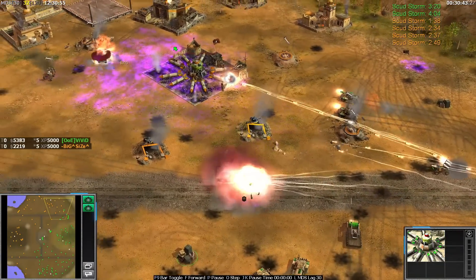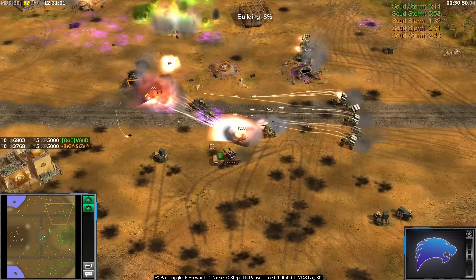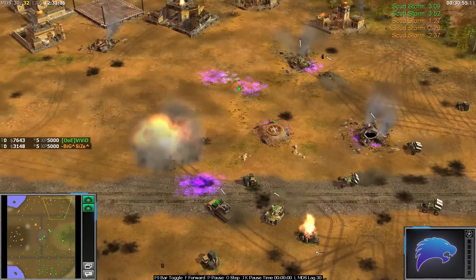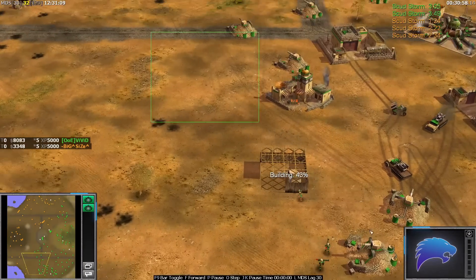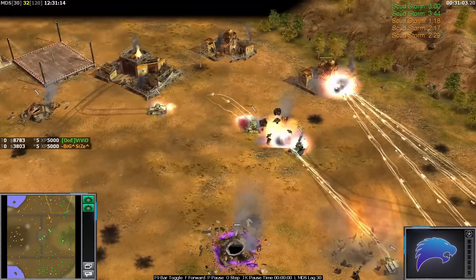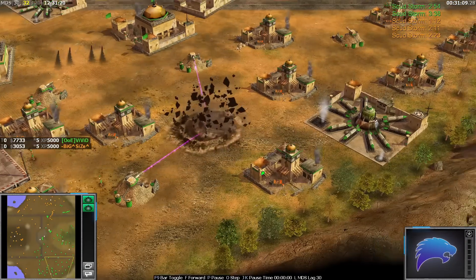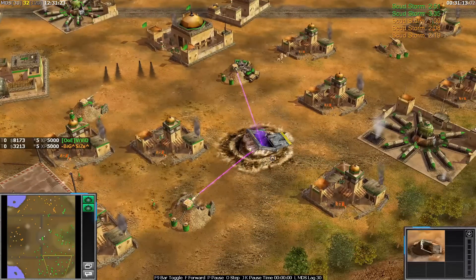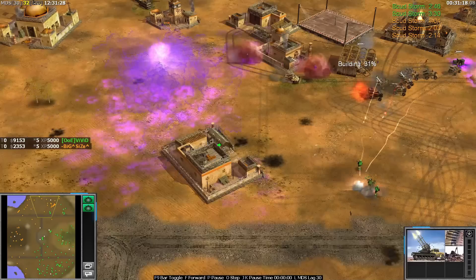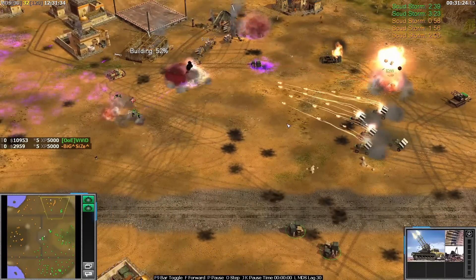Size is losing a lot of ground here and I think that Scudstorm needs selling. Vivid is killing important stuff - he's just killed a Scudstorm, killing more and more markets. Whereas Size is not replacing these markets. Sneak attack from Size but it's in an awful position - really would have been better here or somewhere else. At least it keeps Vivid busy for a second. Vivid's actually making AP ammo quads. Anthrax bomb comes in - I think Size is dead. I think Vivid's just done it.